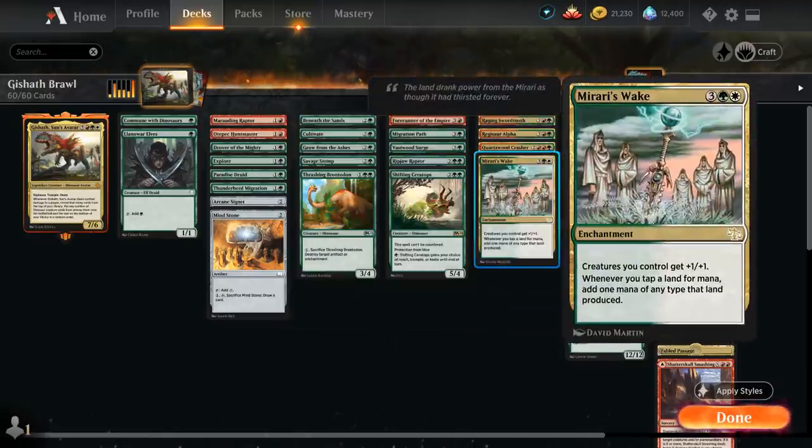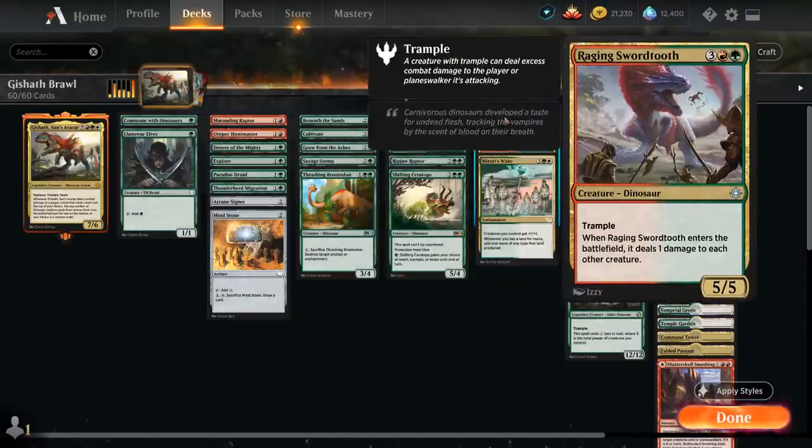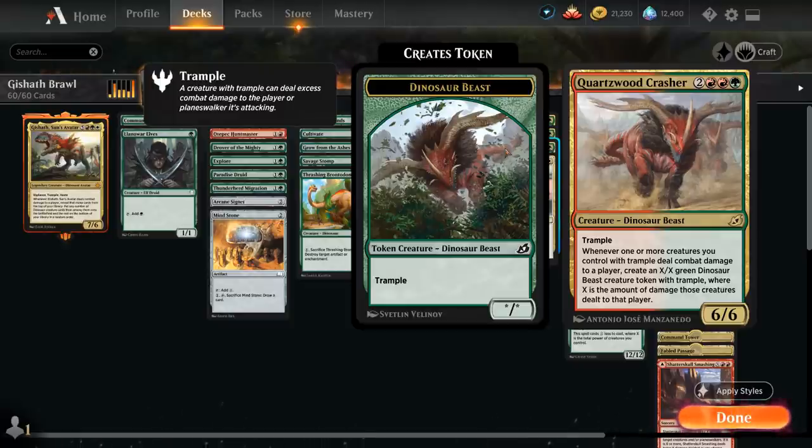At 5 mana, more ramp with Mirari's Wake, which synergizes nicely with all those search effects that put extra lands in play — essentially doubling our mana — as well as giving our creatures +1/+1. We've got Regisaur Alpha, which gives all our creatures haste and makes a 3/3 Dinosaur token with Trample. Raging Swordtooth is a 5/5 Trampler dealing 1 damage to each creature when it enters — another Enrage enabler. Quartzwood Crasher from Ikoria is a 6/6 Trampler: whenever one or more creatures with Trample deal combat damage to a player, we create an X/X green Dinosaur Beast token where X is the damage dealt — great synergy with Gishoth.